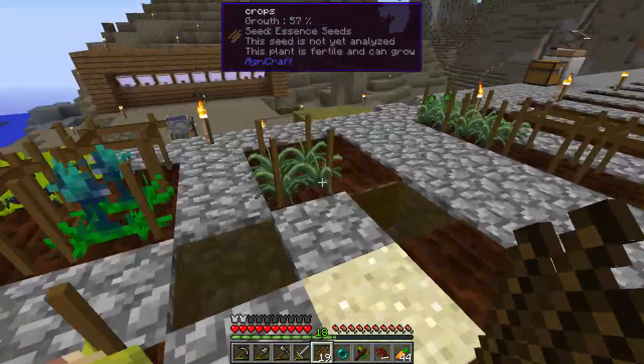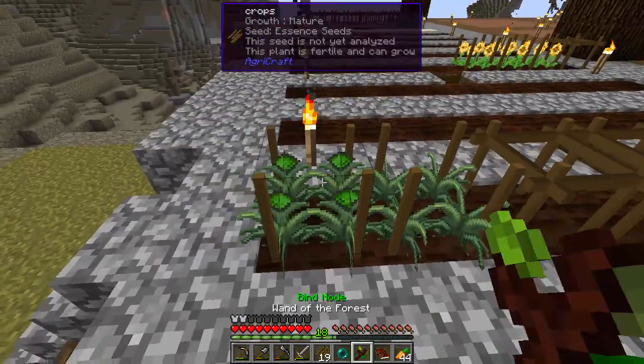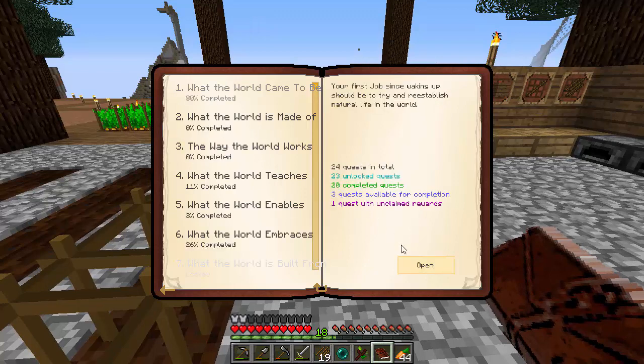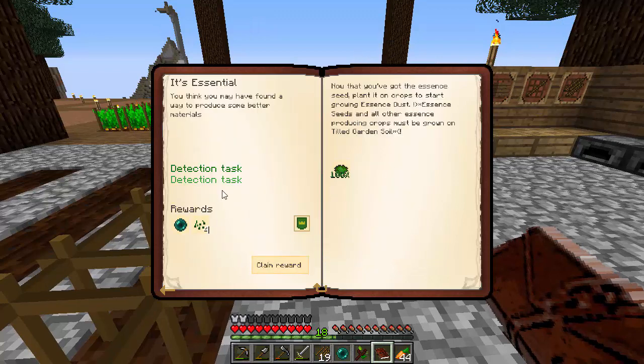Second essence. Does that finish the quest? It does. Sweet. Claim reward - we get more essence seeds and an ender pearl. And now it wants us to do the nature seeds.